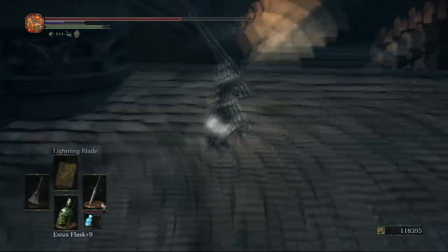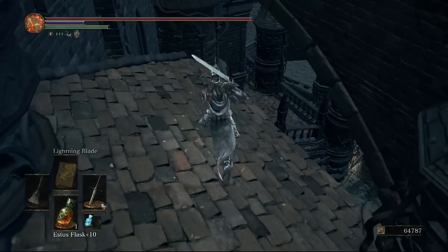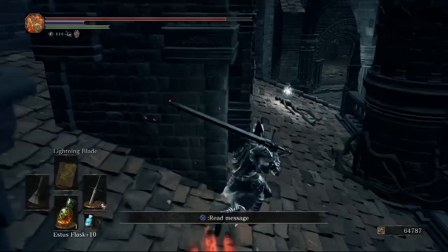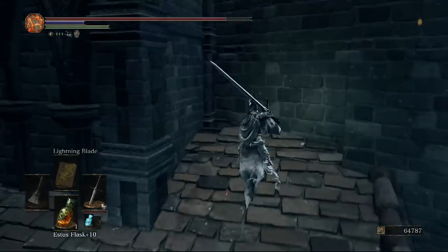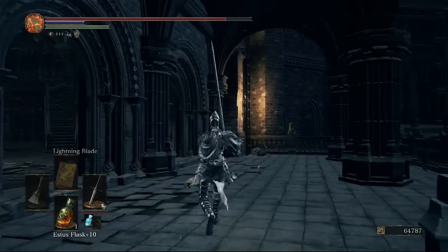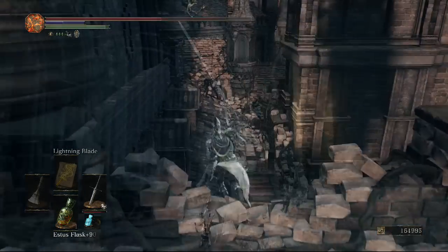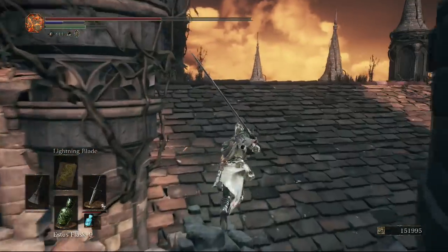Coming along this path past all the enemies, head to the end of the roof. Below this arch, jump down to pick up an item — this is the one visible from the first balcony where the hand ladder was. That's how you get it. Then make your way all the way back up, as that's the only option at the moment.